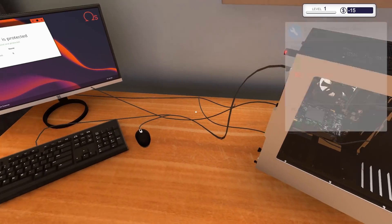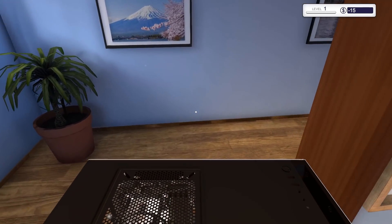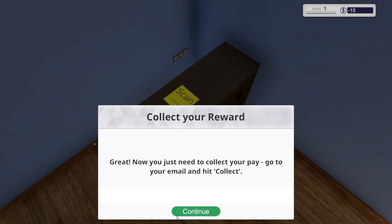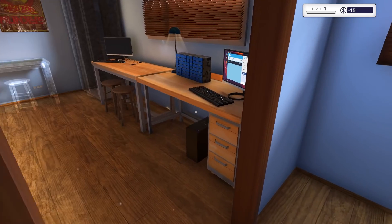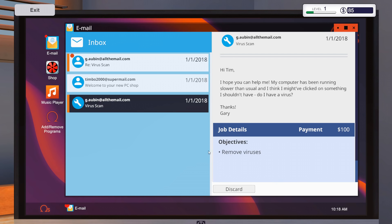That was a very easy one. Let's switch off the PC and then pick it up — I guess it automatically takes out the cords. It looks like yeah, we could have multiple PCs here. We might have busy days. Collect your reward — now I need to collect my pay. Go to the email. All we had to do with that one was install virus software. How much did we get paid? 100 bucks. That's not bad at all.